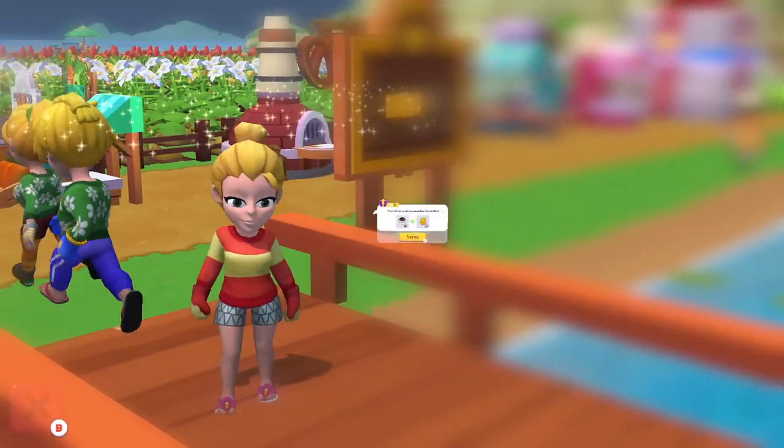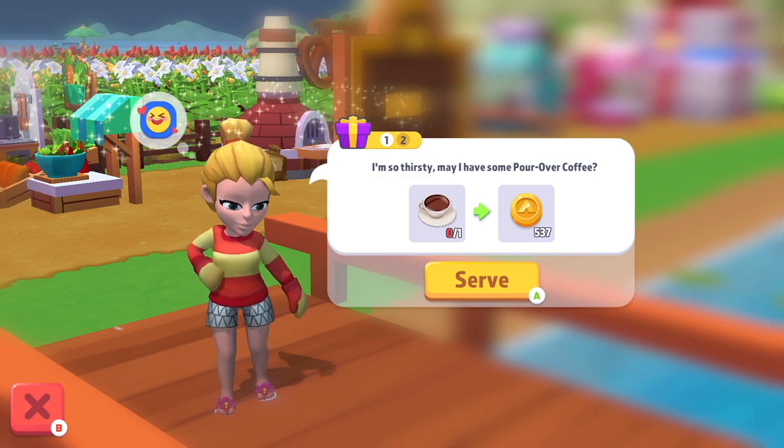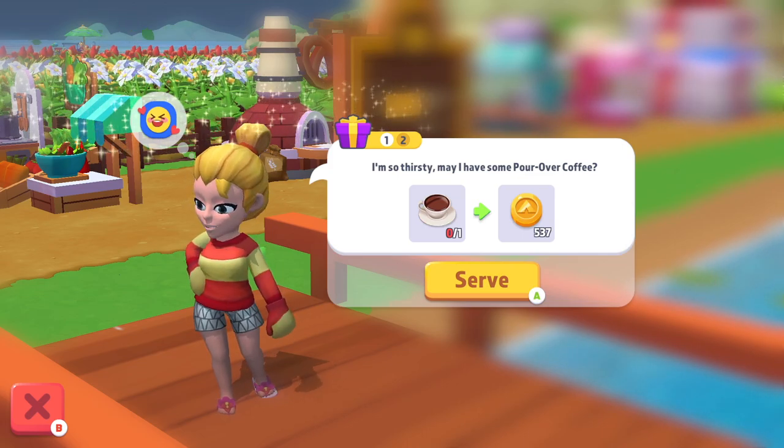Except there's one problem: Penny wants a coffee. Does this farm look like a Starbucks? Yet a simple coffee doesn't seem too bad. How hard could it be to make a coffee?